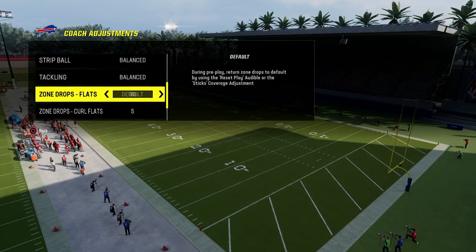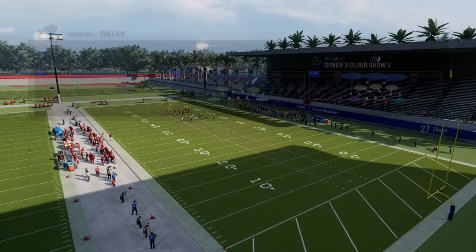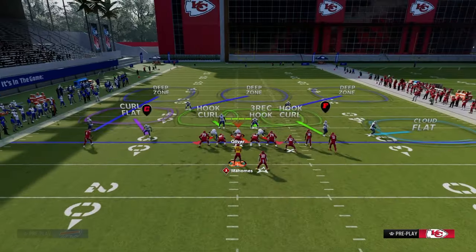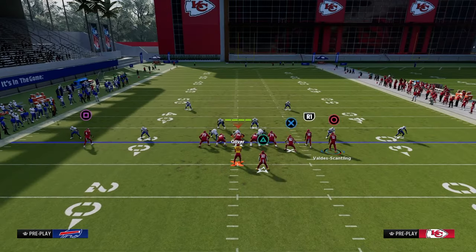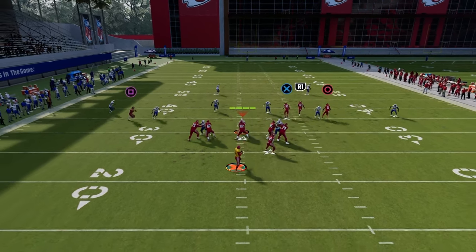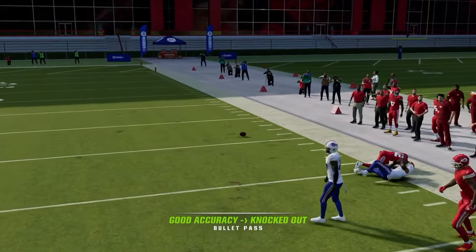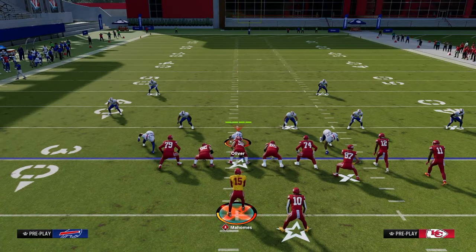The best coverage I have seen for this play is cover three cloud. The way most people run their cover three cloud is baseline and pressed, with the outside third up top. This is where I give two suggestions — this is the number one defense you're going to see. If they know what they're doing, this is the defense you'll get, because that cloud will guard the short corner and that deep third zone will guard the deeper corner.